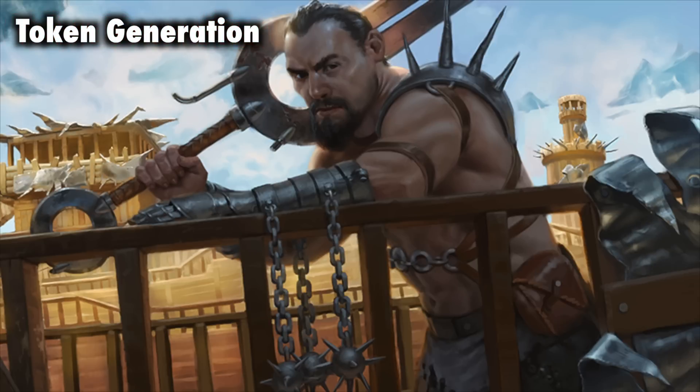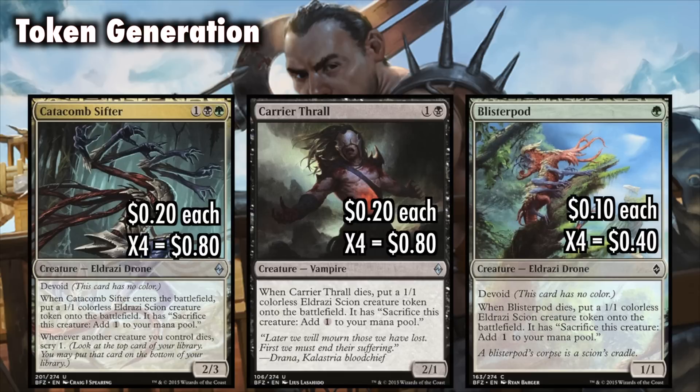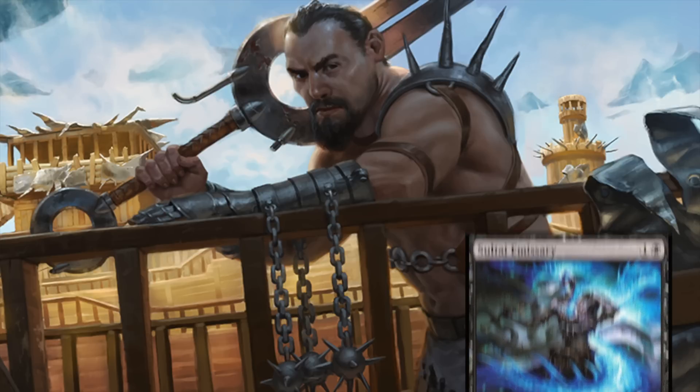With a sacrifice strategy, we are going to need some major token generation. Playsets of Blisterpod, Carrier Thrall, and Catacomb Sifter not only generate tokens, but tokens which can be sacrificed for mana to help us outrace our opponents. Sultai Emissary doesn't exactly create a token upon death, but it does allow us to manifest the top card of our library. This is a lot of value because we can sac the top card as a creature, or if it is a spell we need, cast it and have essentially gotten a free card draw.